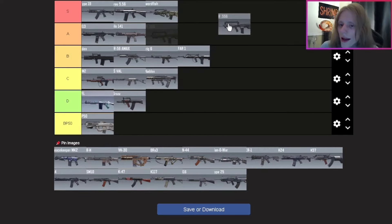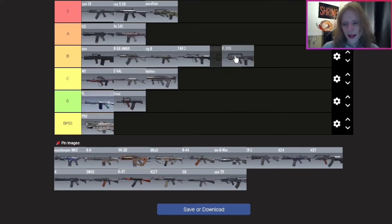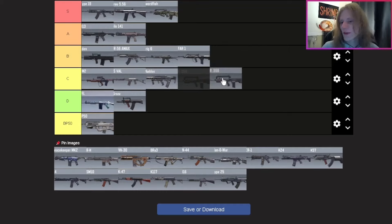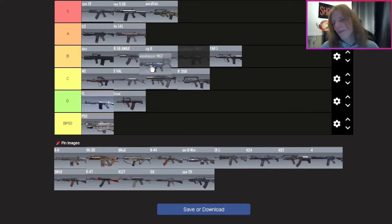The FR 556 surprised me when I had to use it — I didn't really use this weapon outside of getting it gold for Damascus. I'm putting it C tier behind the Maddox, AS VAL, and EM2. Nothing really stands out about it. If you guys have any interesting builds for the FR 556 please let me know, but I'm sticking with C tier.